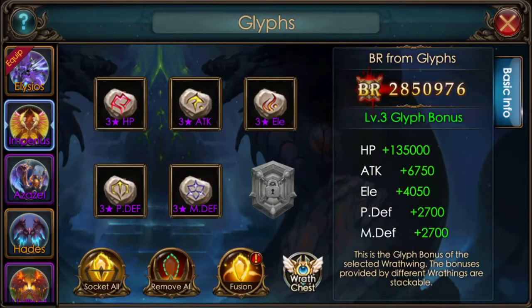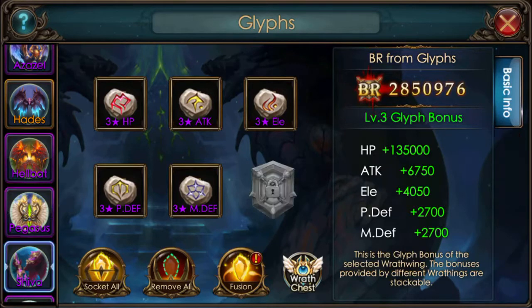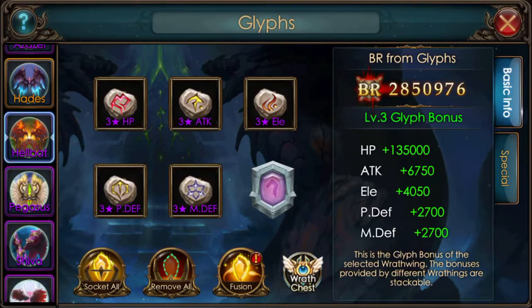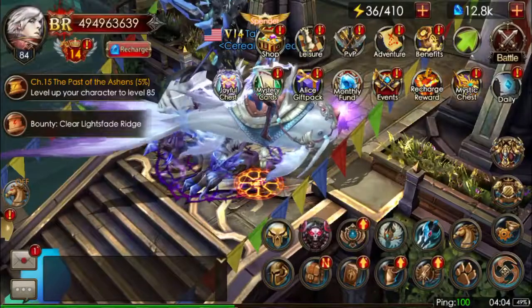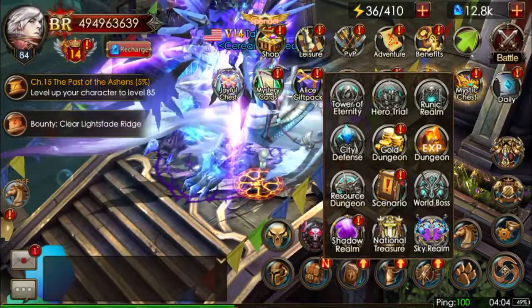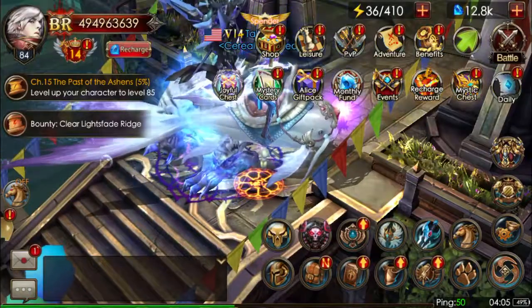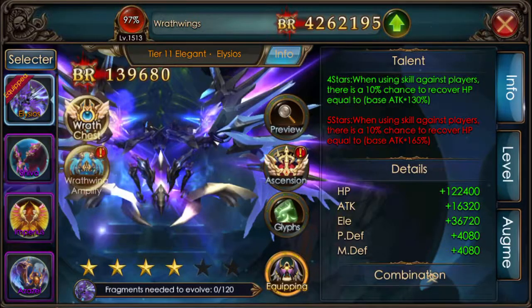You can also reach Glyphs from here — I'll be explaining those in the other video. But Glyphs are a great way to get BR, and most of the time they're free from the Resource Dungeon, which is under the Wrathwing section. The items available change per day, and it shows what days they're available and what items are offered at the bottom. If you have VIP 3 or higher, you get 2 attempts instead of just 1.